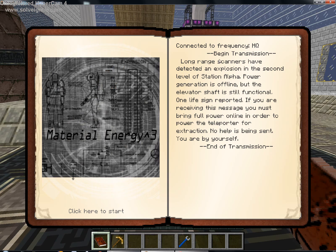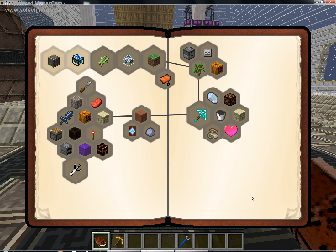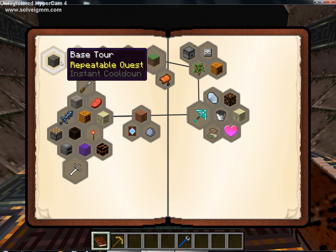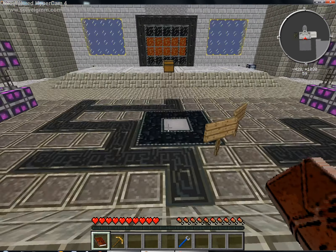Let's take a look at the quest book. Long range scanners have detected an explosion in the second level of Station Alpha. Power generation is offline but the elevator shaft is still functional. If you are receiving this message, you must bring full power online in order to power the teleporter for extraction. No help is being sent — you are by yourself. Alrighty then. I need to go to the observatory.